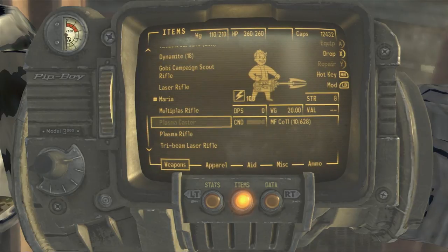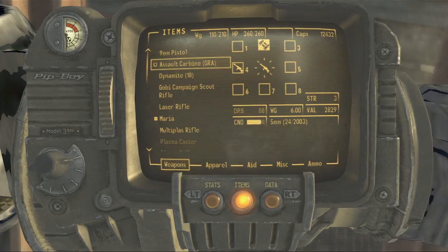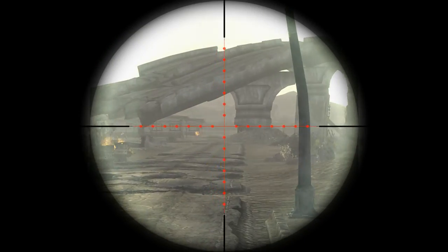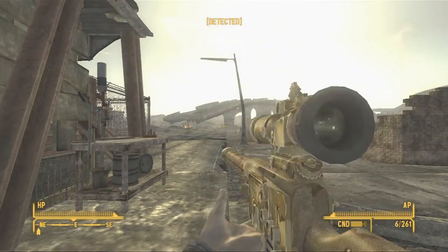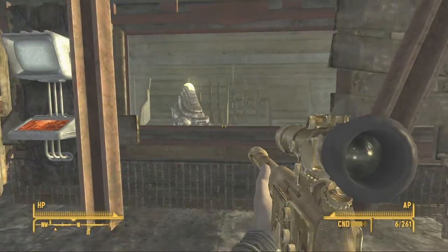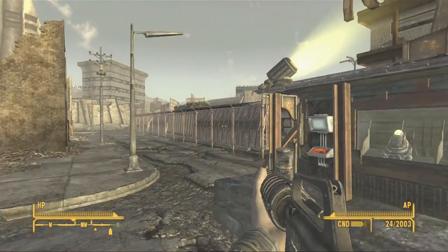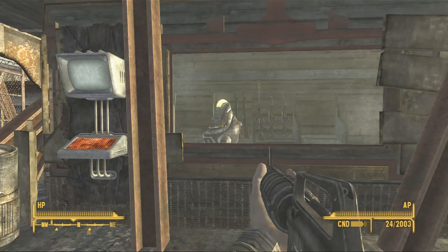I don't know if I really want the plasma caster - almost don't think it's worth keeping it. Go be campaign scout - what does this thing look like? Oh, this thing looks cool! If I crouch, does the sway go down? This thing is cool, I'm happy I decided to use that now. Okay, I think we're good - I think that'll do it for this episode. I might wait here and repair some stuff more if I can buy it, but I'm not going to do it in this video. I hope you enjoyed - I'll catch you guys in the next one, peace out!